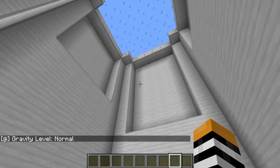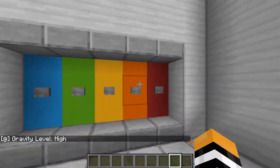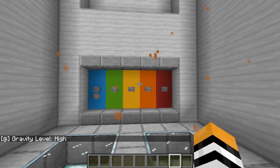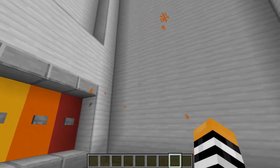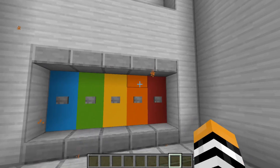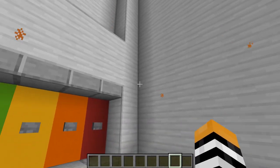We can also raise the gravity and make it harder to jump. Gravity high — these orange particles are now falling down, signaling that the gravity is so heavy that not even the gravity particles can withstand it. I'm trying to jump right now, you can probably hear the spacebar going, and nothing. I can't even go into fly mode, oddly enough. It's breaking creative mode.